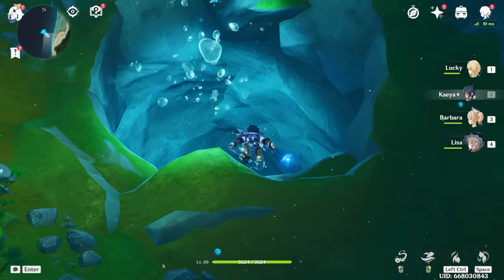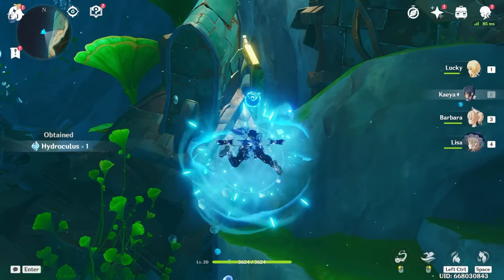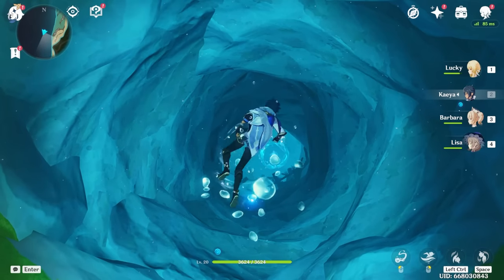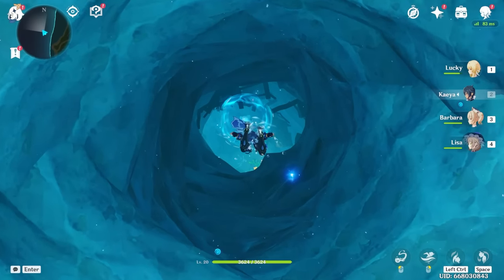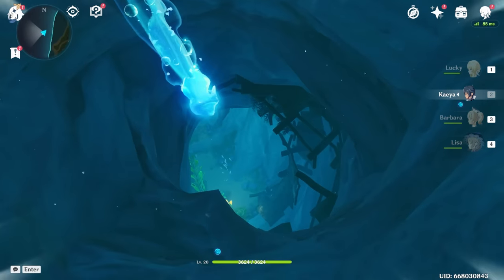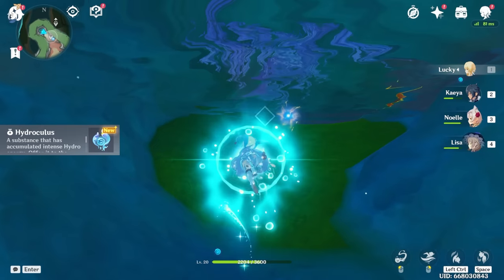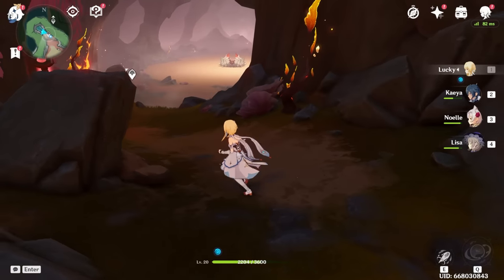Perhaps the most exciting addition with Fontaine is the ability to swim in water and underwater without using your stamina bar. For the first time, players will be able to explore underwater. Players won't face stamina issues swimming, but will consume aquatic stamina while sprinting, which can be restored by collecting recovery orbs underwater. You can also swim through turbulent bubbles to speed up your movement. This means you can dive in and explore underwater canyons, caves, and tunnels in search of chests, collectibles, and more, and you might even find yourself emerging face to face with a big boss.